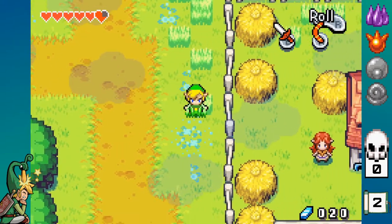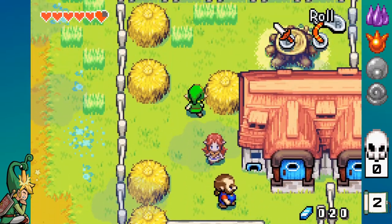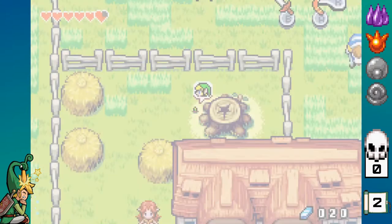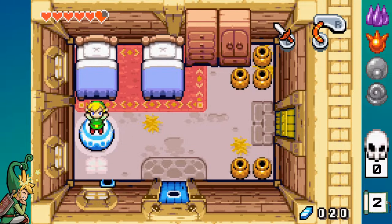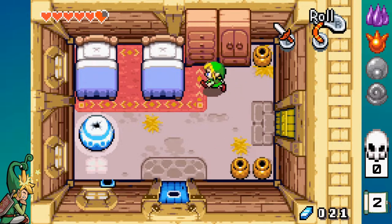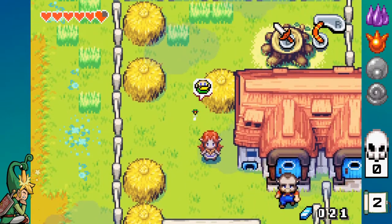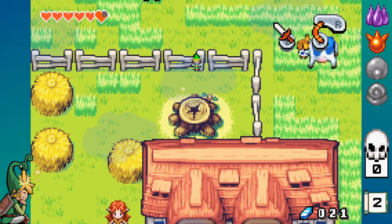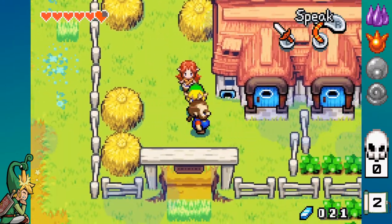Maybe Lon Lon Ranch is active. Oh, it is! You can go ahead and talk to these people if you want, but I already know what to do. They lost their key and it's inside, so just shrink down, grow, and right there. So now we go talk to the dad.